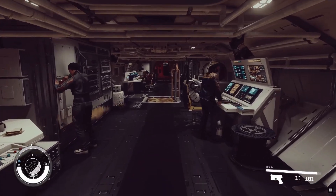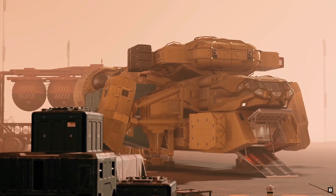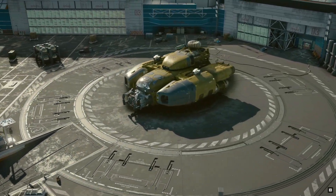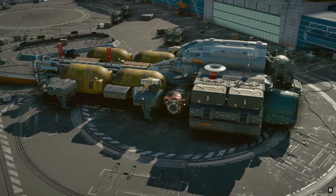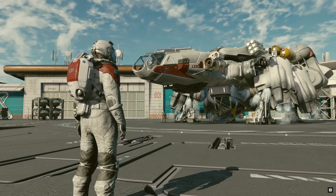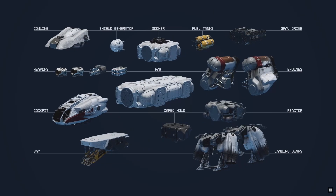Top speed, mass, and the crew round out the ship attributes. The hull and shield represent the ship's hard and soft hit points. Cargo is the ship's hold capacity, indicating that transporting legitimate or illegitimate goods for profit is a viable way to play. A range of weapons are available to fend off other ships, jump range is measured in light years, and crew count represents space left on the ship for personnel.